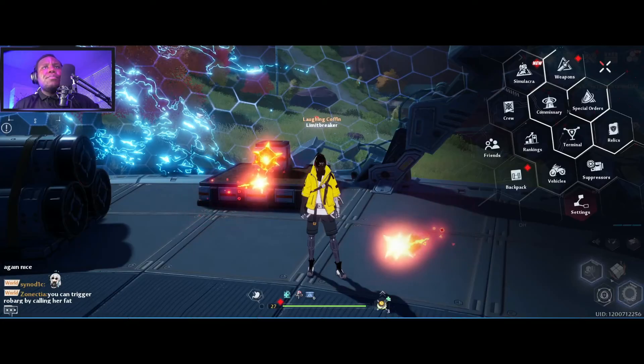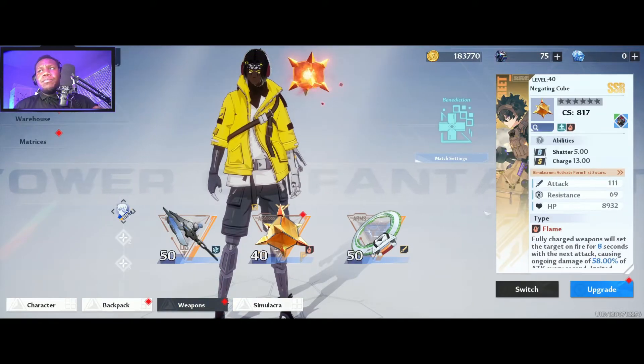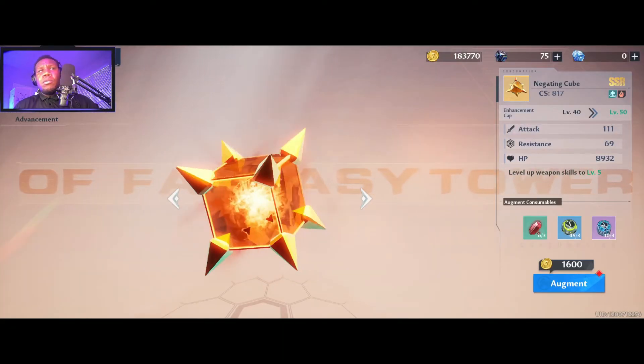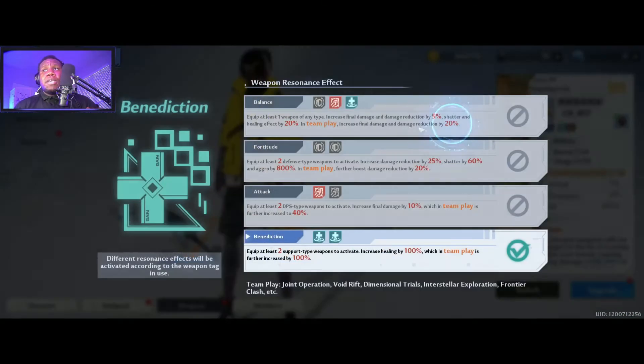Nemesis is a Volt healer — crazy. If you have a triple DPS you'll get a match type. It'll be balanced if you have the three types: a tank, DPS, and healer. Double tank is fortitude, double attack or triple attack is attack, and if you have at least two healers it'll be benediction.